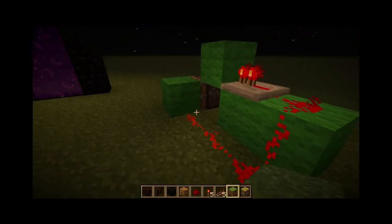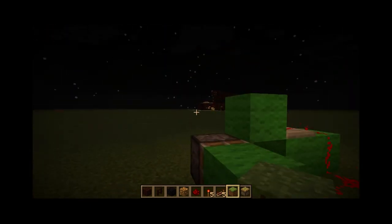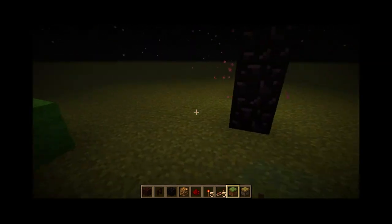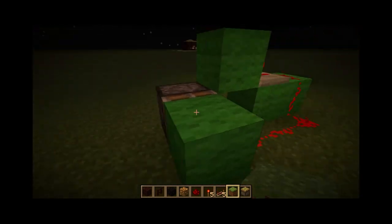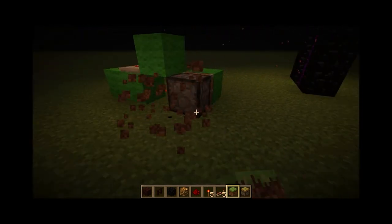Alright. So I've made a simple block update detector right here by my nether portal, which is all the way over here. This is obviously not gonna be the playable area of the map — you can delete all this in MCEdit eventually. What this does is, if there's a block that's updated around the piston, the piston will activate.